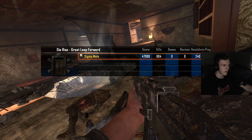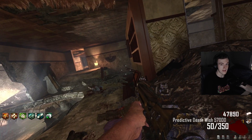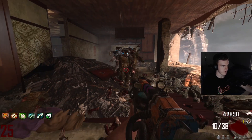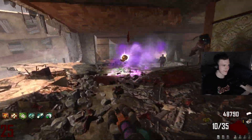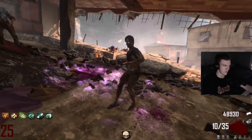All right, there we go — round 25, zero downs. Rocking the Galil, PDW, and Sliquifier. Things are going well. Man, I love the Sliquifier. Just fire it because we're always getting max ammos and they're going to melt. How can you not love it? It's just a fun, awesome weapon. I do miss pre-patch Sliquifier though.